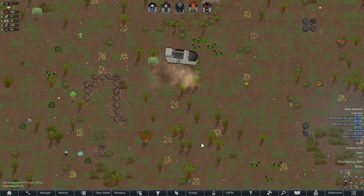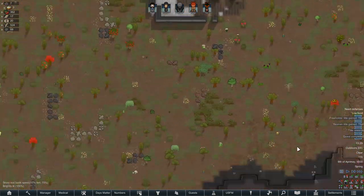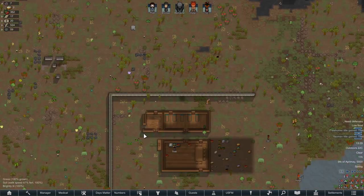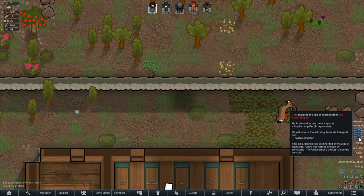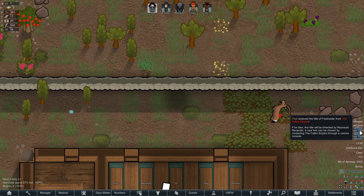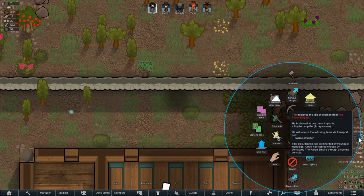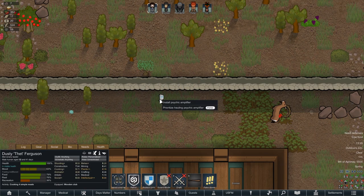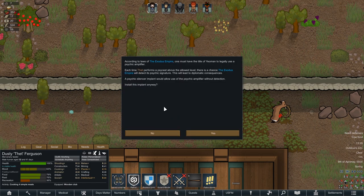Auto-load, send. Quest completed. Title rewards — we got a psychic amplifier. He is now a yeoman, also a freeholder. But if he dies, this title will be inherited by Raynald. According to the laws, you must have the title of yeoman to use this. Each time we use a psychic cast above a certain level, the Exodus Empire will detect its psychic signature and lead to diplomatic consequences. A silencer implant would allow the use of the amplifier without detection.